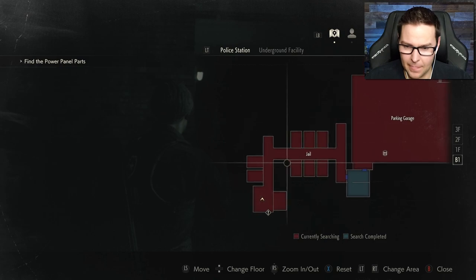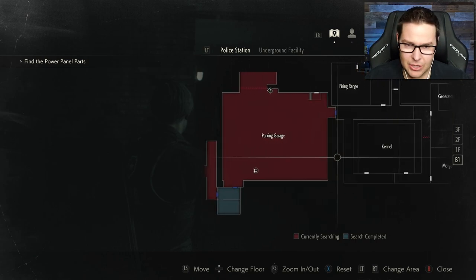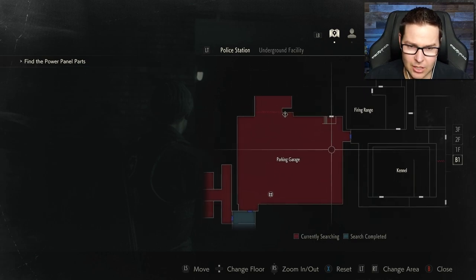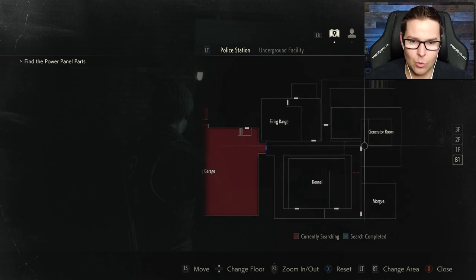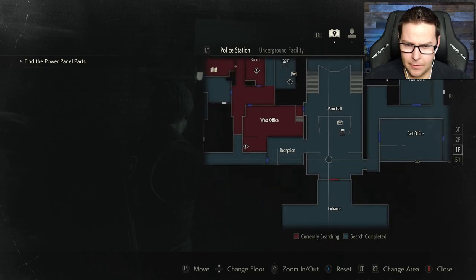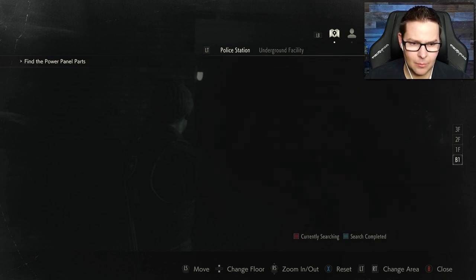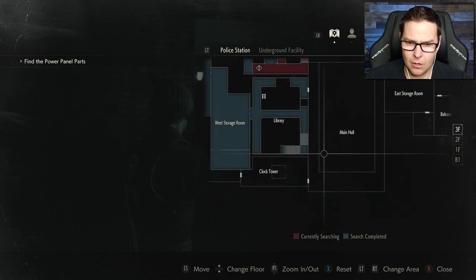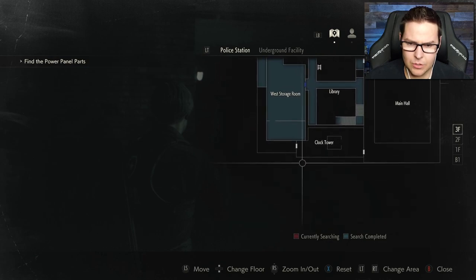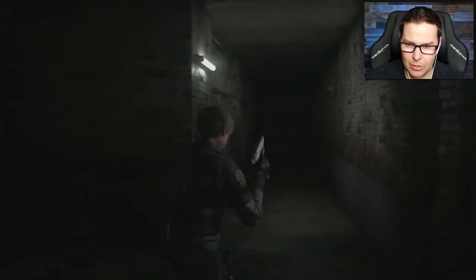Okay here, we got ourself a map. We're in the jail. That thing we were looking at is the electronic door panel — so that probably opens up this jail cell. Here's the generator room. So we have to go back into the parking garage. We have to go to the generator room — that's where one of the parts is. And then where's the clock tower? This is the main hall. I'm in the police station — I'm just in the basement. So clock tower, main hall, clock tower. This is on the same floor as the west storage room? It must not have been open yet. So what we're gonna have to do is make our way to the generator room.